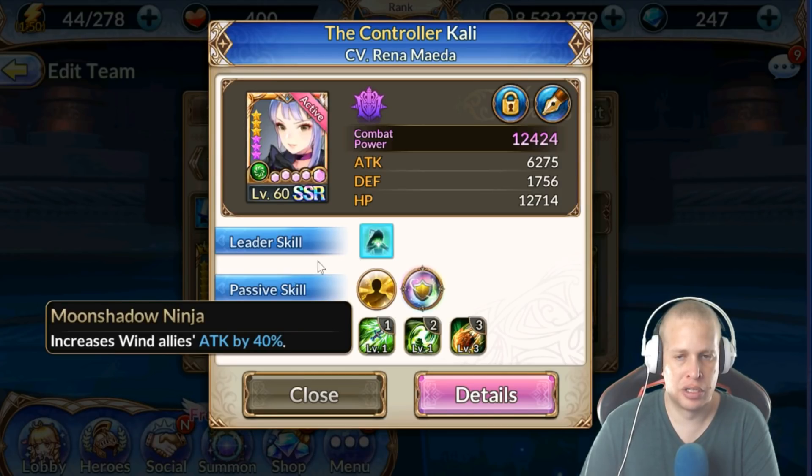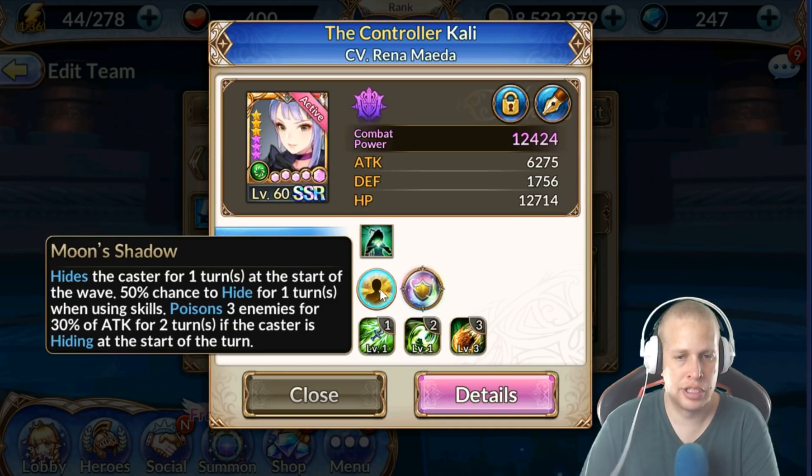Her leadership increases wind allies' attack by 40%. That's good if you're not running a full wind team. If you run a full wind team you want to run Ruby because she gives you 60% attack, but otherwise if you have majority wind characters her leadership is pretty solid.